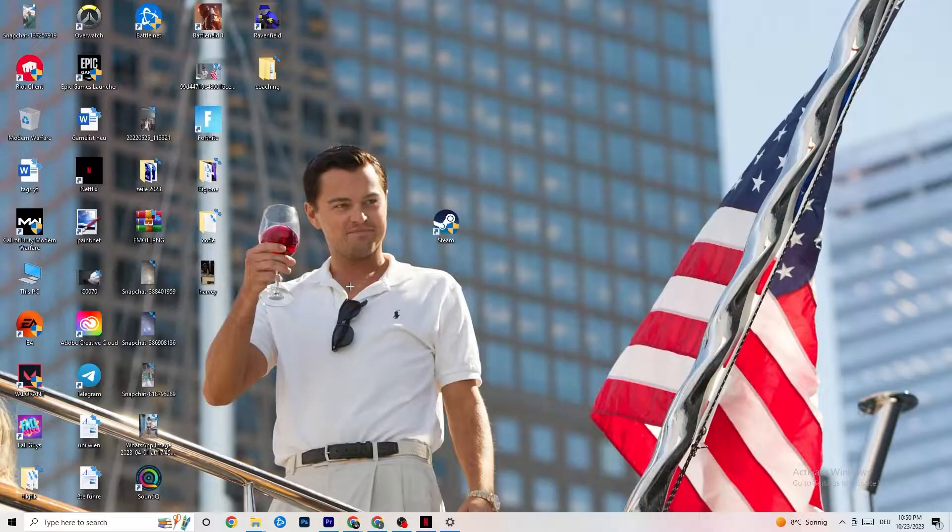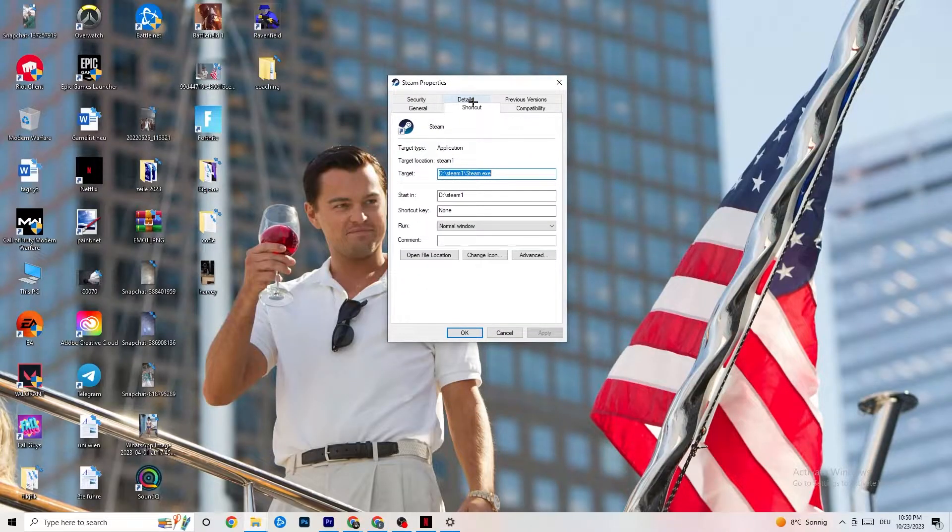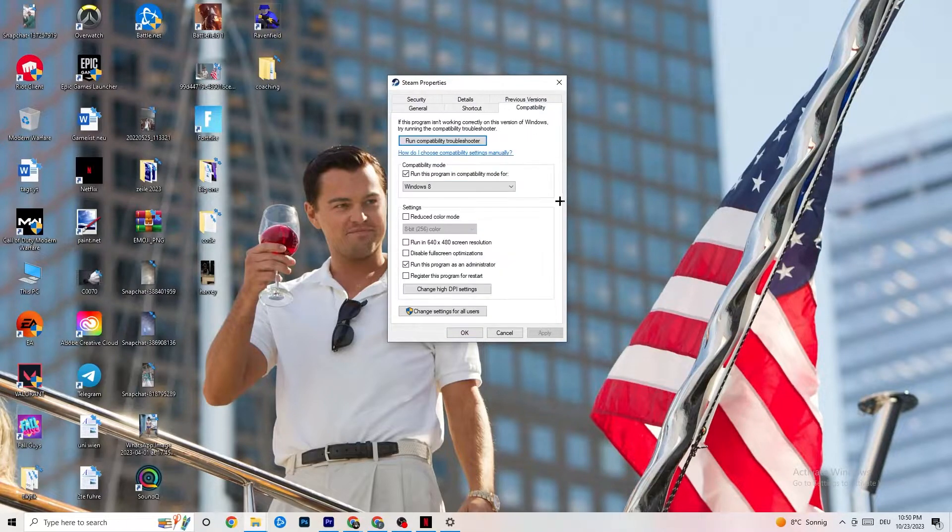If that doesn't fix it, close the game and launcher, then right-click your launcher shortcut and go to Properties. Click on the Compatibility tab and copy these settings: enable 'Run this program in compatibility mode' and select the latest available version — for me it's Windows 8. Disable reduced color mode, disable 640x480 screen resolution, disable full-screen optimizations, and enable 'Run this program as an administrator'. Then click Apply and OK.